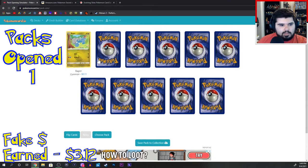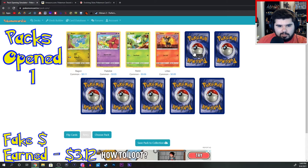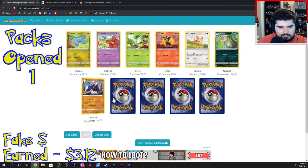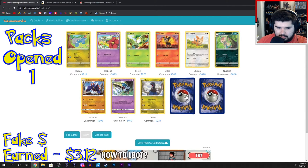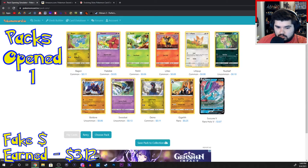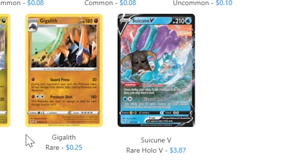Pack number two: Bagon, Flababy, Petitil, Litleo, Lillipup, Nuzleaf, Boldore, Swoobet, Dino, Gigalith. And Suicune V. Suicune. Got it.